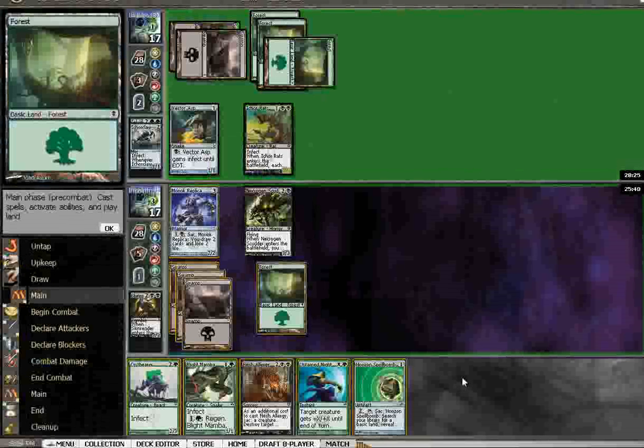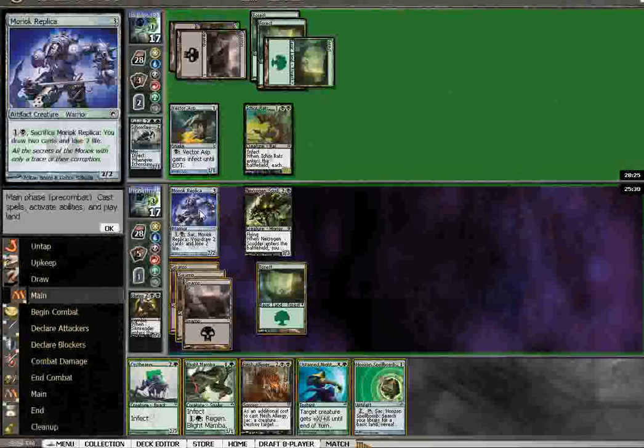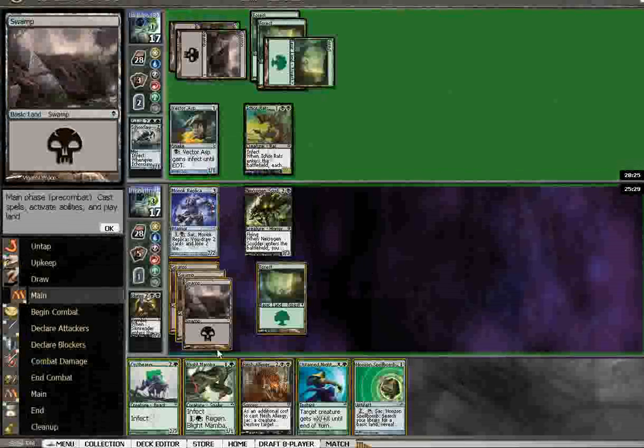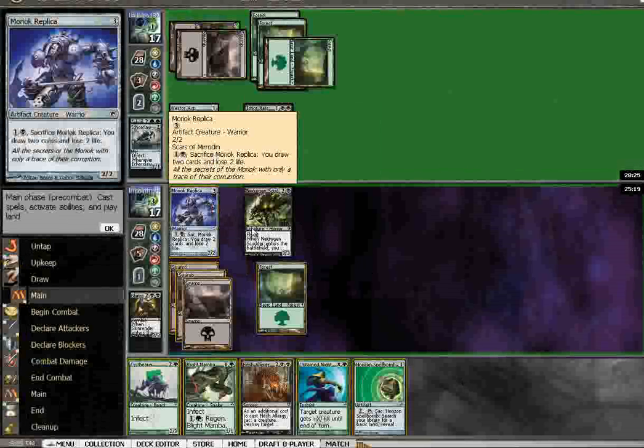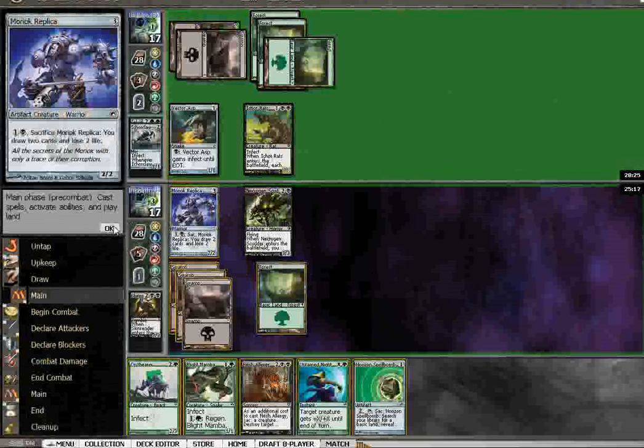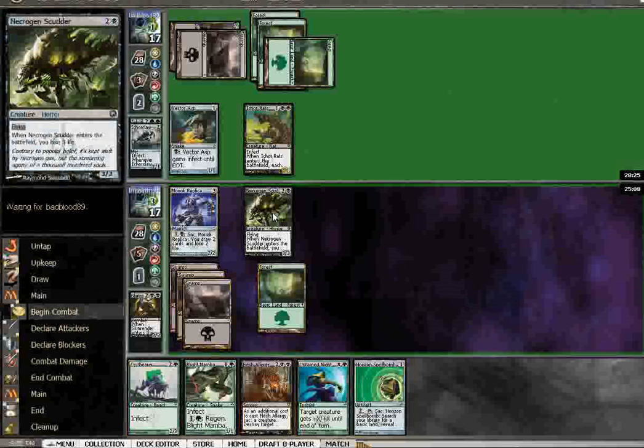Well, interesting options. You could do the Hornet Spellbomb and Scissor Bear. Another option is to keep Moriok Replica mana open and play the Blight Mamba. I like that one much better. Because this guy is kind of useless at this point. We'll get one more block — or we could just kill it or get the cards. I think that'll be a really interesting choice. But put the Mamba down. You're going to swing first either way. Swing with the Scudder.